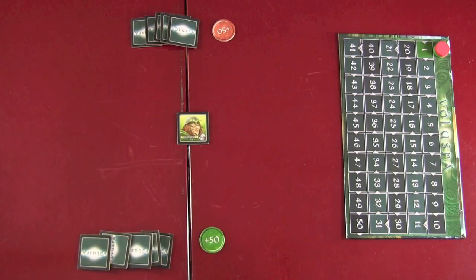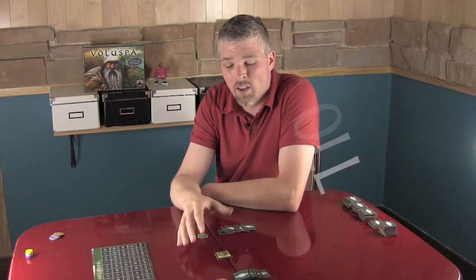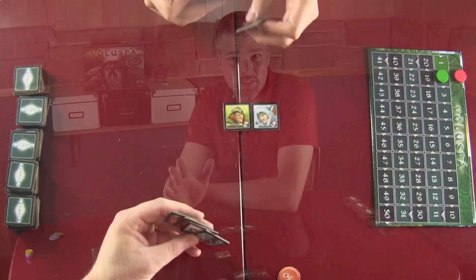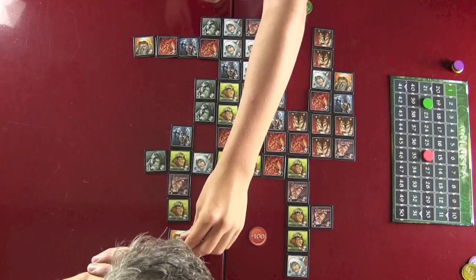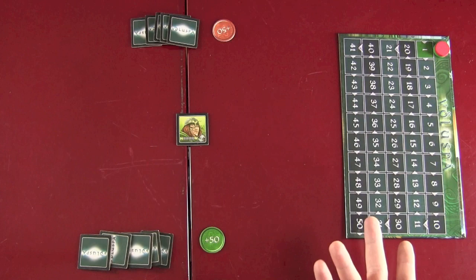Each player draws a hand of five tiles and builds off of the starting tile in the center of the board. The center tile can be any tile except for a troll. Each player plays tiles back and forth, then draws a tile at the end of their turn in most cases. When there are no more tiles to draw and each player plays out their hand, the game ends, and the player with the most victory points on a points track wins the game.